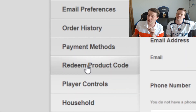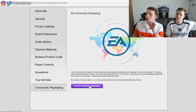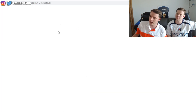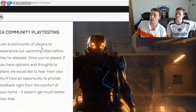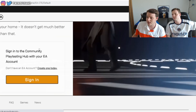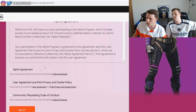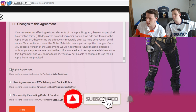At the bottom of the page you'll see 'EA Community Playtesting' — it's important that you click 'Join EA Community Playtesting.' This takes you to a new page that reads: 'EA Community Playtesting joins a community of players to experience our upcoming titles before they are released' — that is the purpose of the beta. Make sure you sign up here.